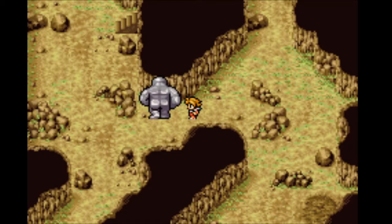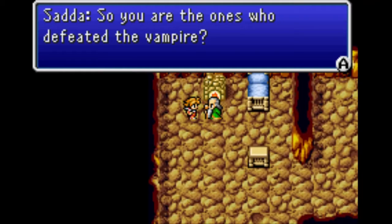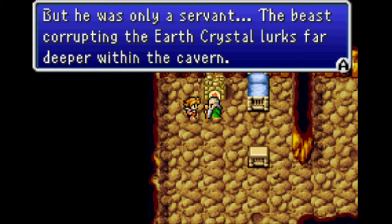Take the ruby to the stone golem in the cave west of Melmond, which he loves — to eat. And he'll give you something to give to the sage on the other side of his cave, which will then give you something to delve further into the Cavern of Earth.